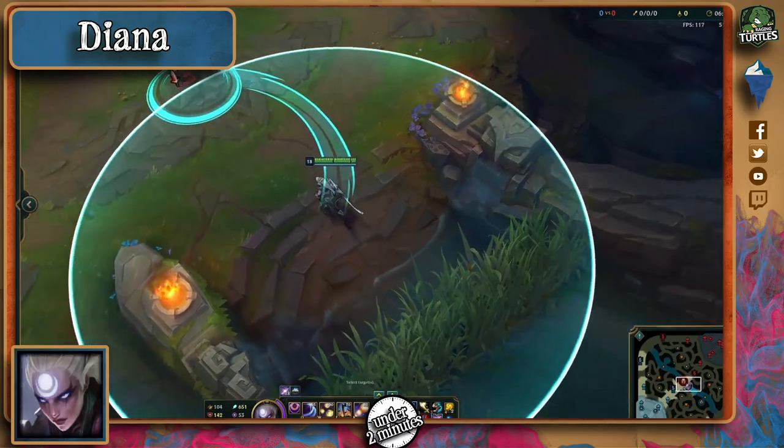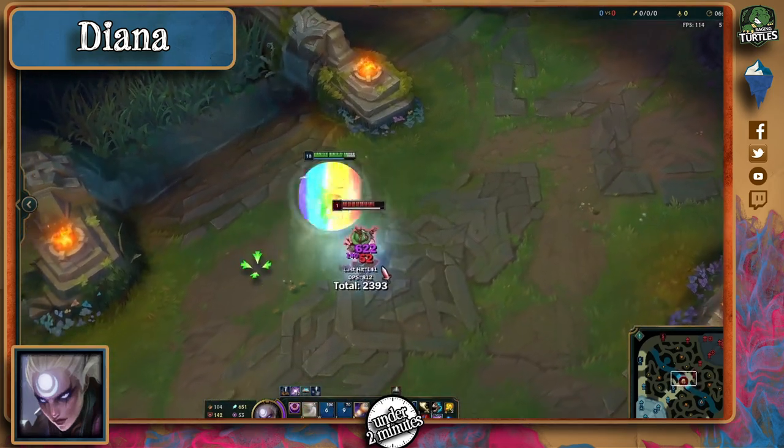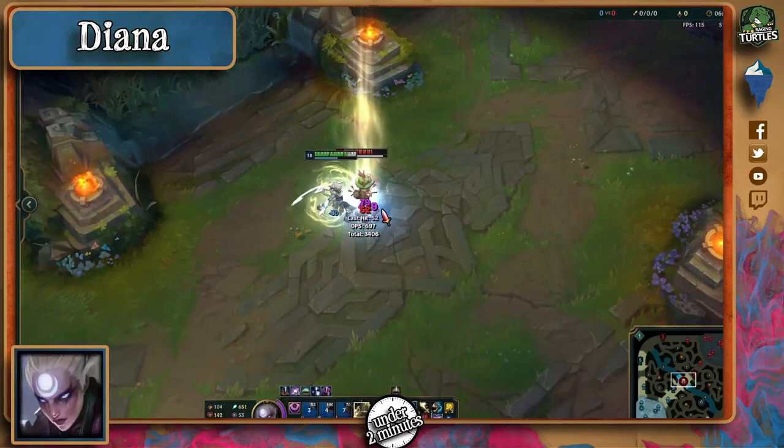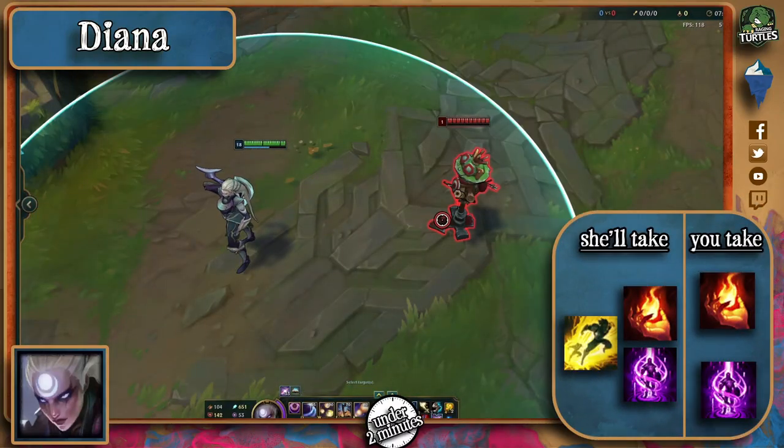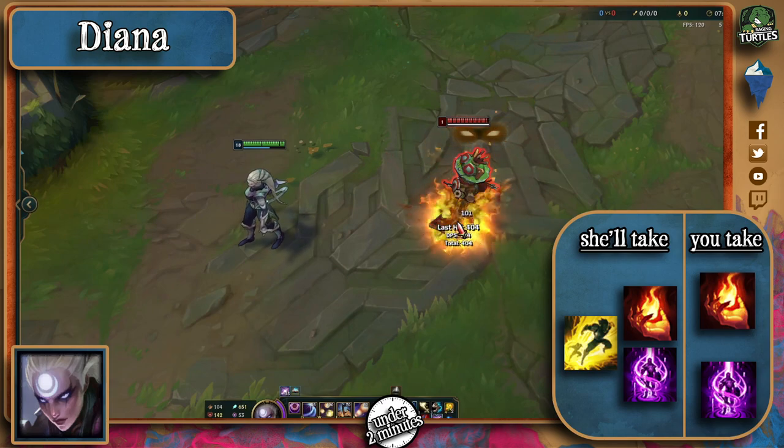She will always desperately try to hit you with her Q to get this to reset, so dodge it if you must to prevent your certain death whenever she jumps on you. Like most mid laners, ignite is a viable choice, although teleport is also a really good option for less aggressive laners. You on the other hand might also take either of these — just remember to play your part and plan ahead depending on what you picked.